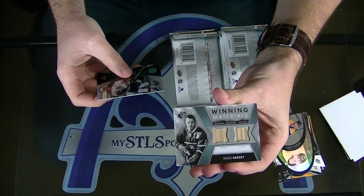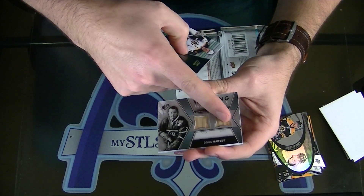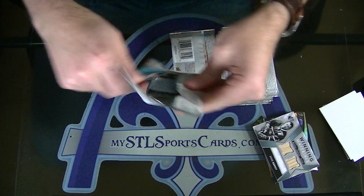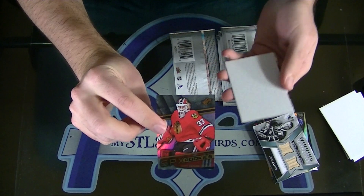Doug Harvey winning materials — dual stick and stick, very cool from the old school ones. Doug Harvey. Next: Scott Darling SPX rookie.